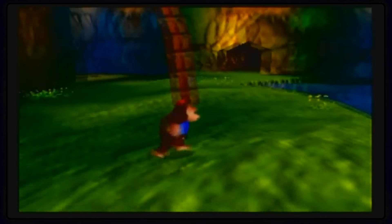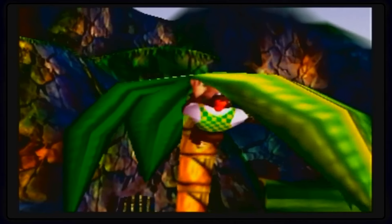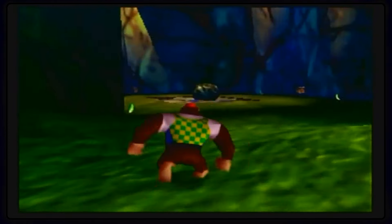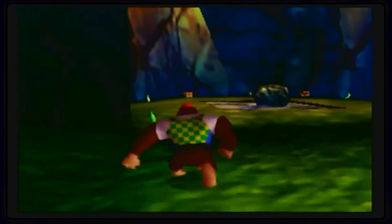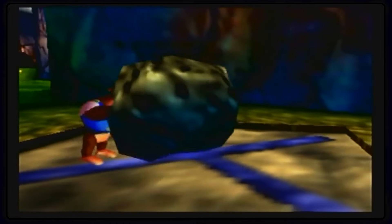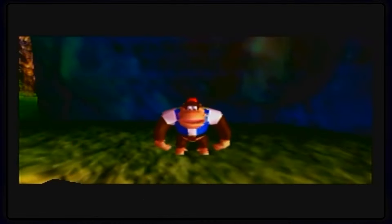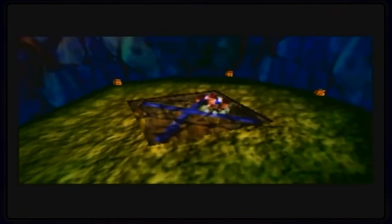Okay, so — first things first. The bananas that belong to Chunky are up here. Nope, that is the wrong information. Actually, it is the right information — they need to be over here. Because I need to lift things up and slow them down. I forgot that was a banana — I literally forgot that throwing the rock is a banana. I knew about this one, though. There we go, down we go.